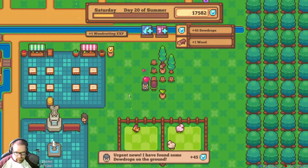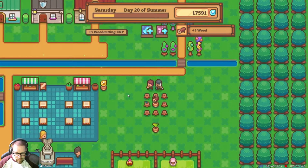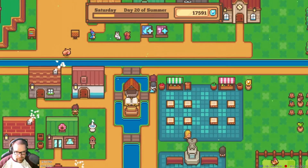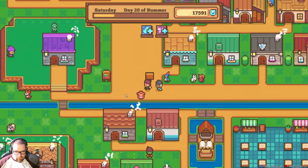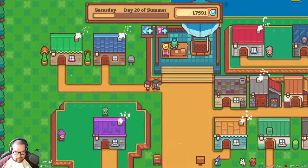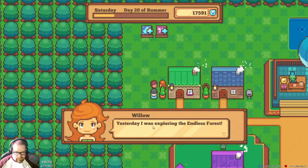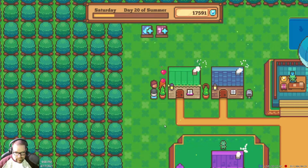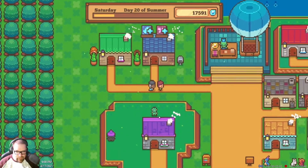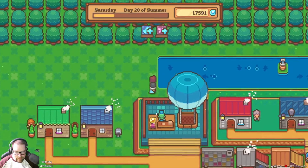Let me cut that down a little bit and get some of that wood we need. We haven't talked to Willow yet today — she's hiding behind her plants. I wouldn't compliment her either, which is odd — normally that's a slam dunk.